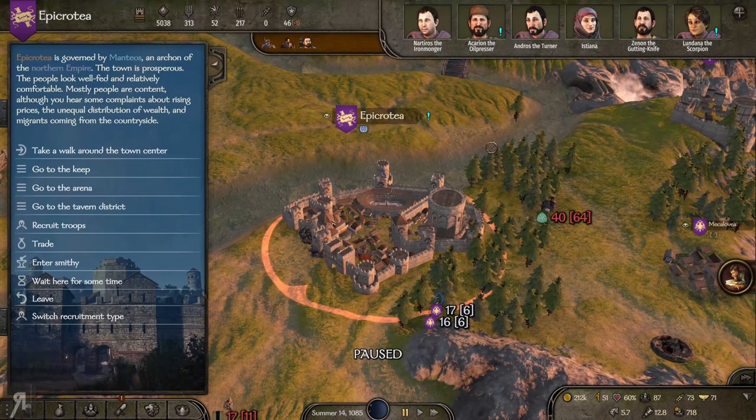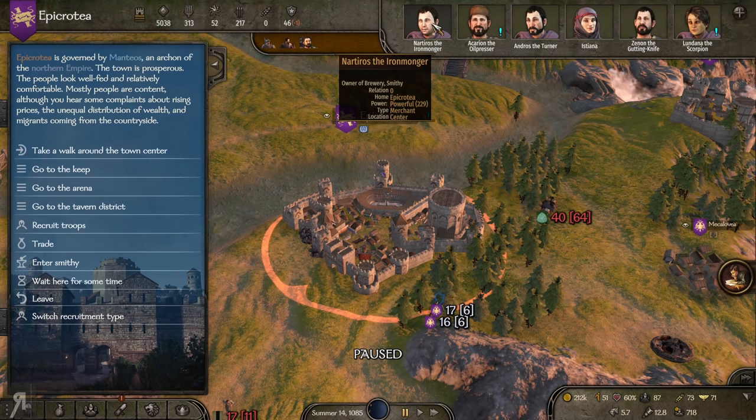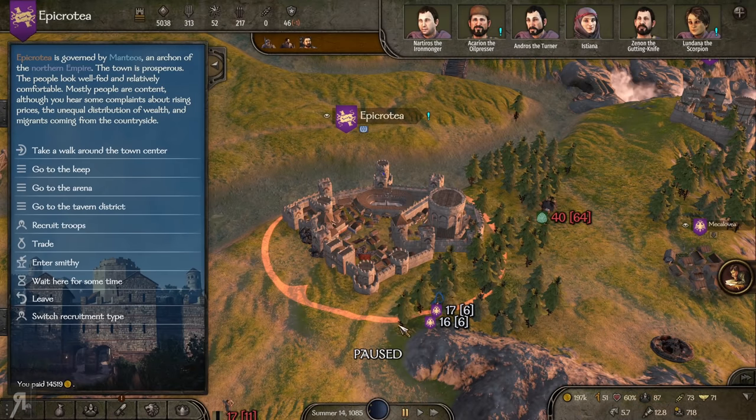There's an army of poachers to deal with. I need to find out who has the smithy. Is it this guy, the ironmonger? Yes, he's the owner of the brewery and the smithy. I would like to buy the smithy at Epicrotia, and hopefully he's going to be willing to sell it. I wish to buy the smithy. It's going to cost 14,000. There we go.